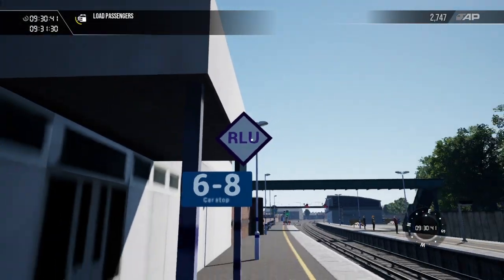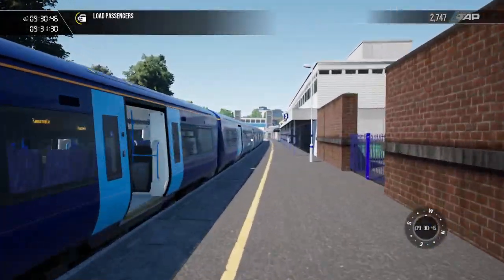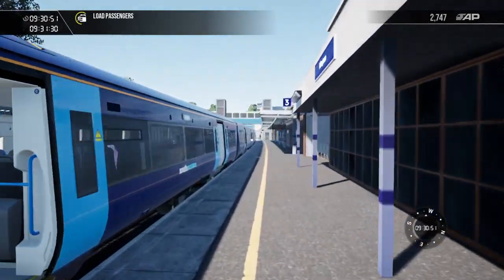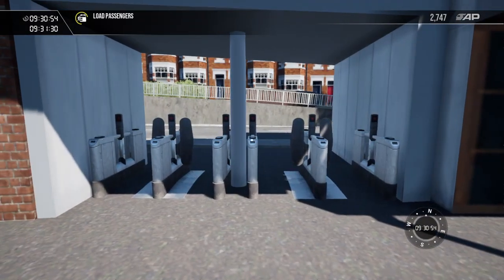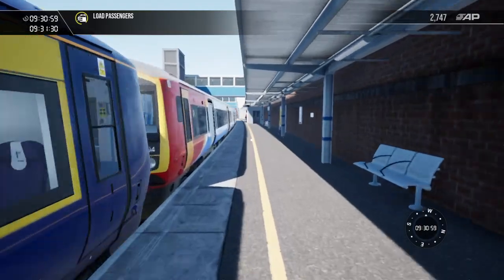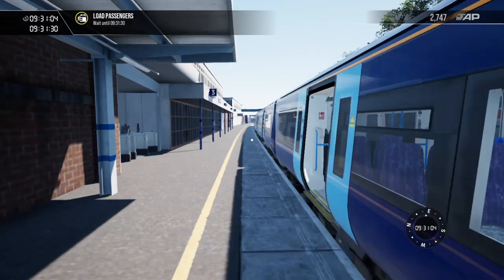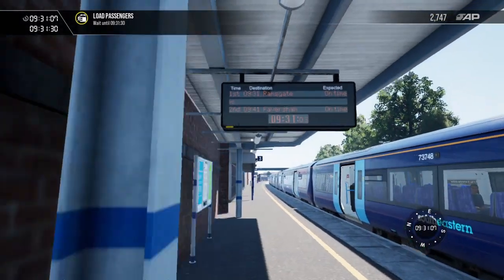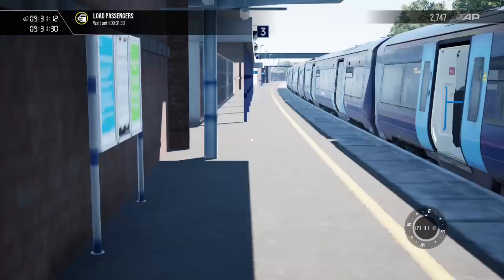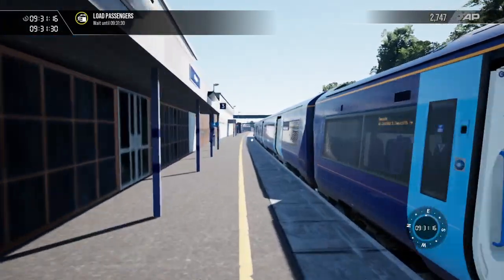So we've got the Thameslink unit stock car markers and things like that. We might be able to make it over a footbridge. We've got a few ticket barriers over here, though some are open — and there's a barrier preventing us from going further. Oh, it's saying Dover Priory on the board. We don't have enough time to go over to platform two — that's a shame.